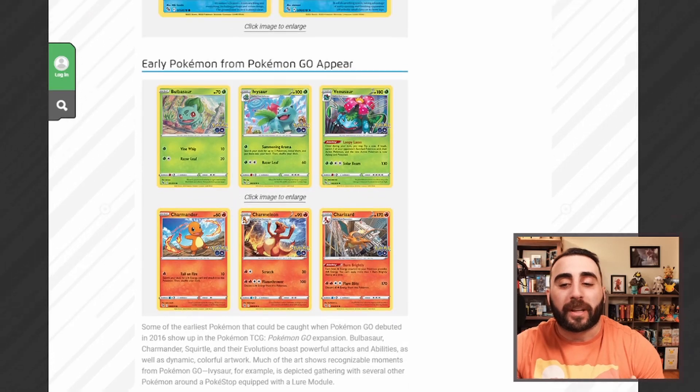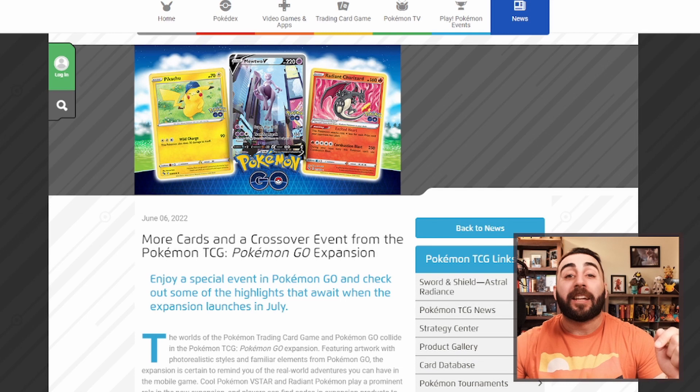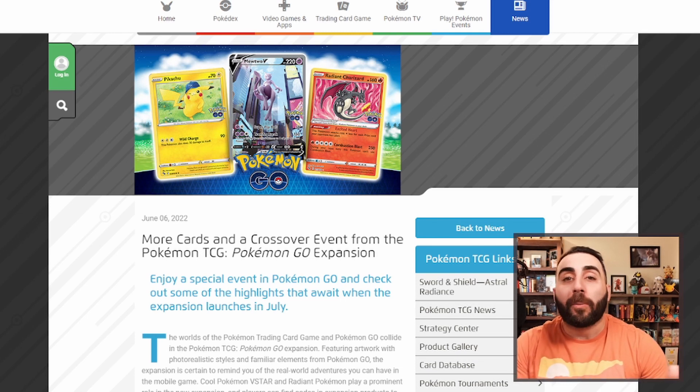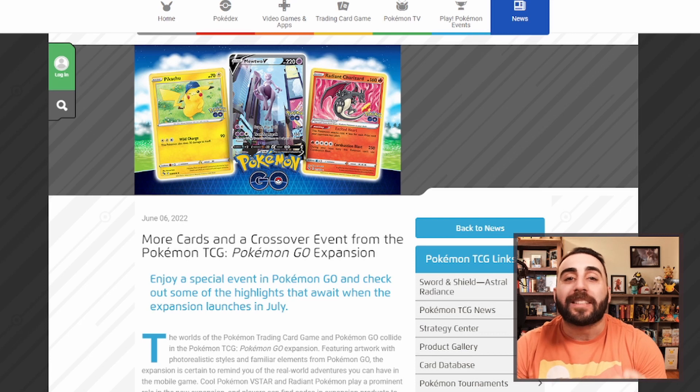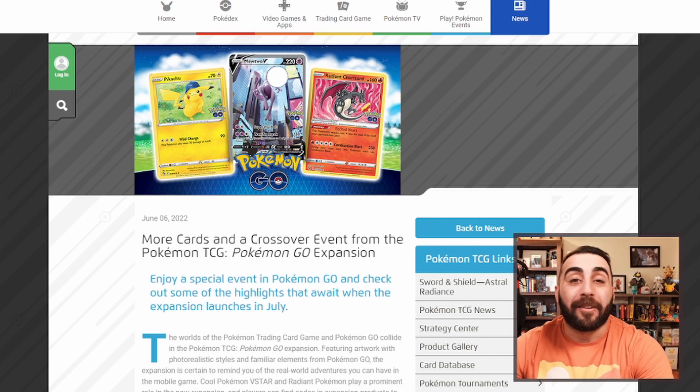That's kind of all the information we got, so if you want to go check this out and read a little bit more, it's there for you. But now let's head over to the Pokegear app, where we can take a look at how we're going to be using this Blastoise, what it does, and why I think it works so well for Origin Form Dialga V-Star.